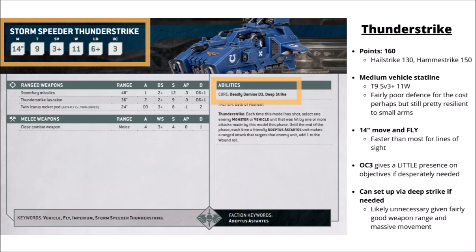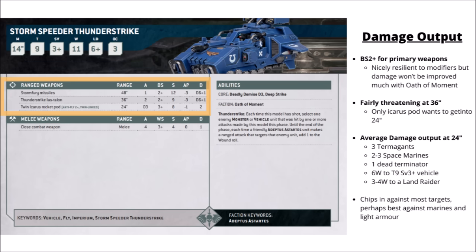Usually Deep Strike is going to be a little bit pointless here. These things move really quite quickly, and the Thunderstrike at least has fairly long range, so the vast majority of the time you're probably going to want to start it on the board. For its damage output, the Thunderstrike has the unusual feature of hitting on a 2-plus for Space Marines, meaning it's more resilient to modifiers than most, though perhaps doesn't gain quite as much from Oath of Moment compared with units that hit on a 3.